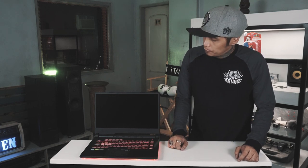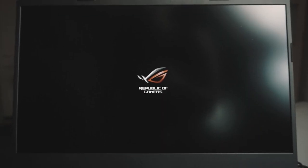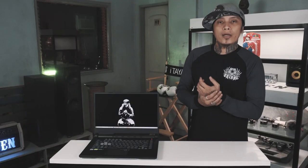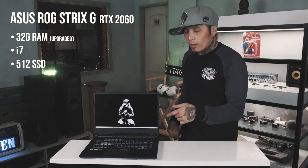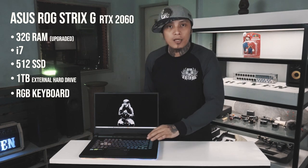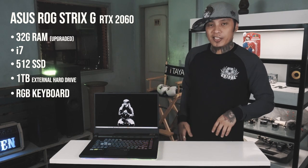In this video, I'll be discussing my experience using the Asus ROG Strix G with RTX 2060. Hello, everyone. I am your host, Ian Tayo, and this is The Goodie Bag. I will discuss to you my experience with this laptop. Again, it's the Asus ROG Strix G with RTX 2060, 32GB RAM, i7, 512 SSD, and then 1TB external hard drive. Meron din siyang RGB for the aesthetic.